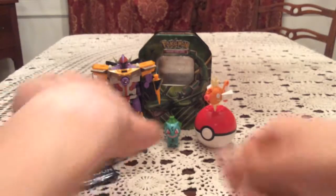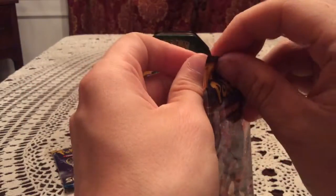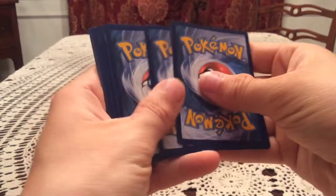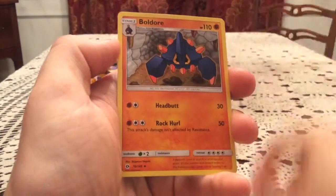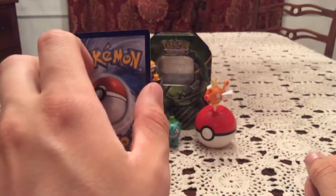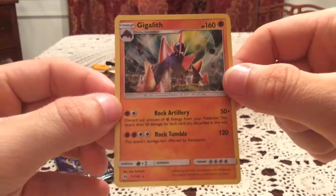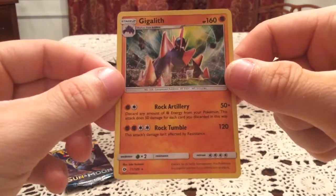I'm obviously going to hope for something out of the Sun and Moon packs. This has become one of my favorite sets — I've pretty much bought two of every product that came with something good and it has treated me pretty well. So we start off with a Cutiefly, Dratini, Spearow, Psyduck, Eevee, Pinsir, Ultra Ball, and Boldor. The reverse is a Cutiefly, that is a common. The rare is Gigalith holo — nice! Two for three with holos, and this is probably one of my favorite holos in the set. I love the artwork on this — Gigalith looks good.